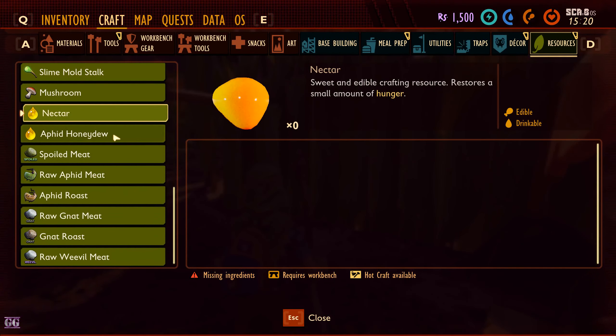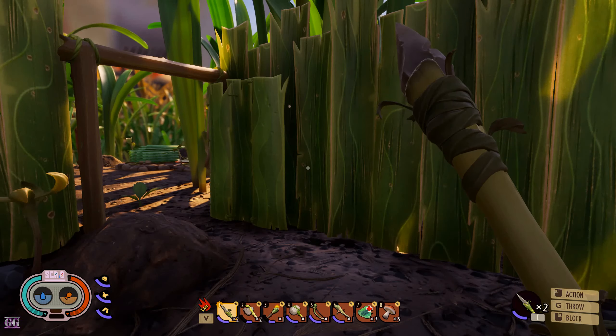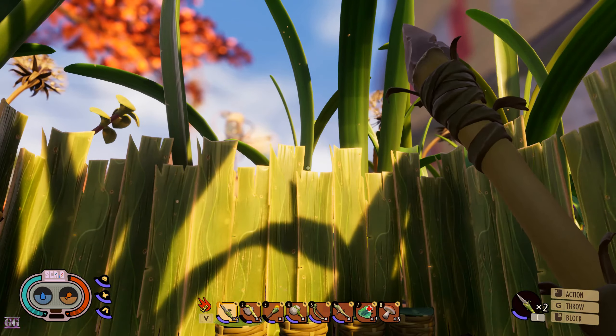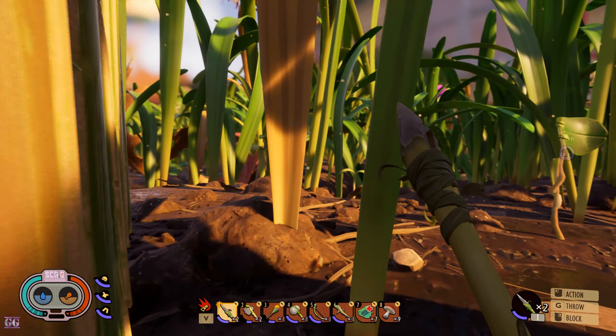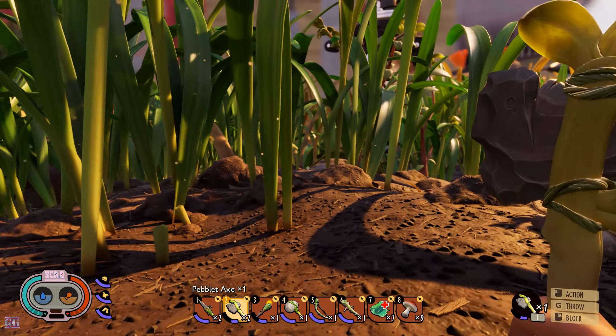The glowing mold found underground can probably be used as a light source — okay, cool. Nectar — edible, drinkable, heals. Did not know that, so we can eat it ourselves. That's good to know.